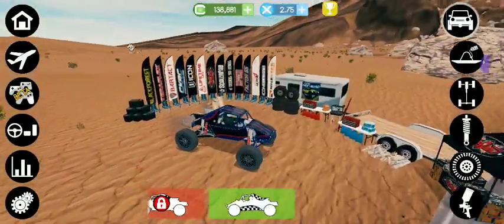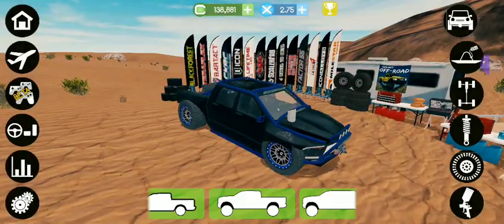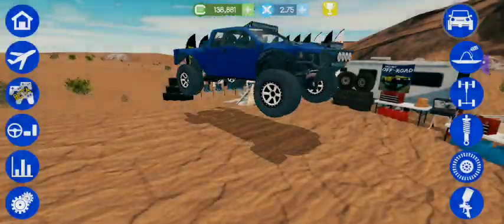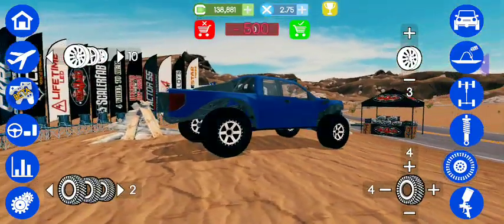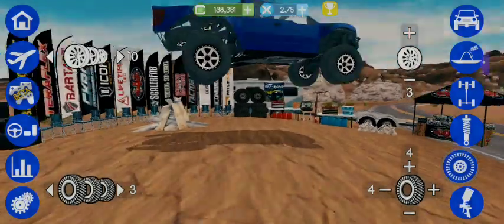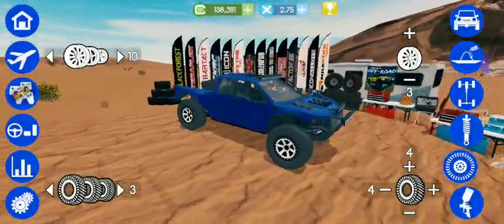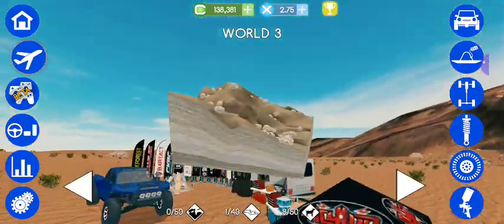Let's change the vehicle back to this one — yes, I'll use this. I wish you could see the tires, sometimes hard to make them out. Okay, now let's see — this is World 4, which is like that weird testing area.